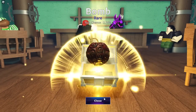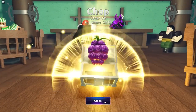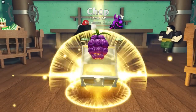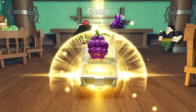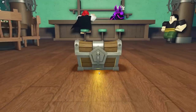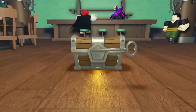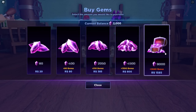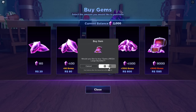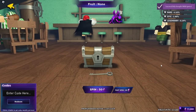And look at that - our first rare fruit of the video, it's actually a Balm Fruit. Once again, another Balm Fruit, but still not the fruit we need. So let's spend some Robux to get a bunch of gems. Here we go - 1,500 Robux down the drain, actually a little more than that, to get 9,000 gems, plus the 2,000 gems we already had. So now we're actually at 11,000 gems. Let's start spinning with all of these gems and hopefully we'll get the fruit we need.